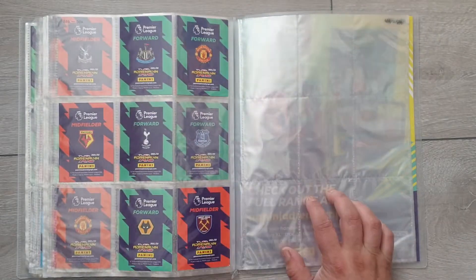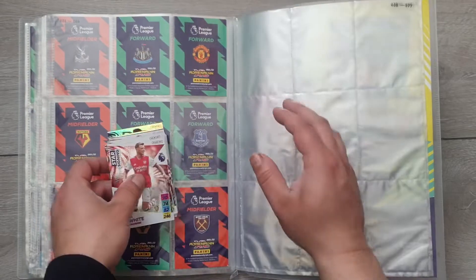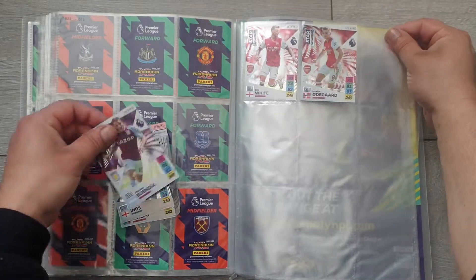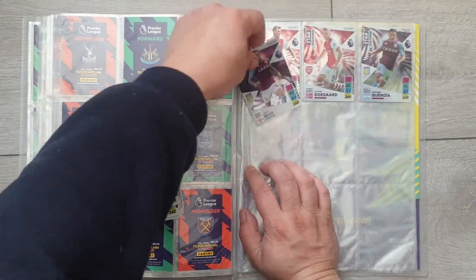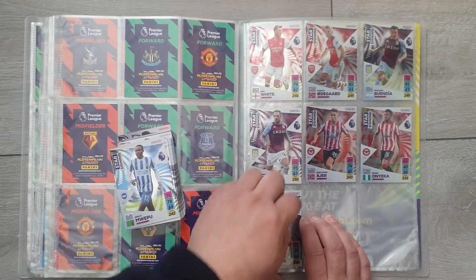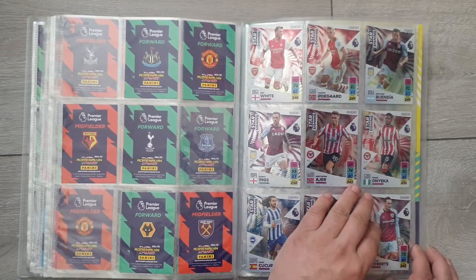Somewhere around this area after the elites — that's 267, and then 268 should be another elite, and then it keeps going. I'm going to leave the Alcantara for later. Now we've got all these star signings which I got in a pack, so obviously 469 is going to start — that's Ben White. 470 Martin Ødegaard. Emiliano Buendía at 471. 472 Danny Ings. 473 Christopher Ajer. 474 Frank Onyeka. 475 Marc Cucurella. 476 Enock Mwepu. 477 we have Conor Roberts. That's a full page — complete.